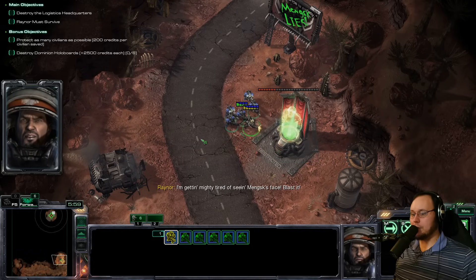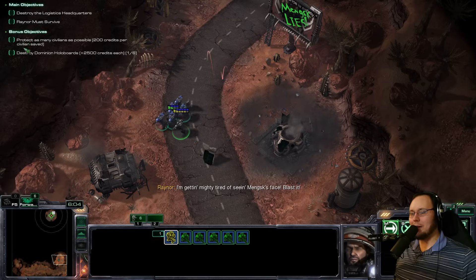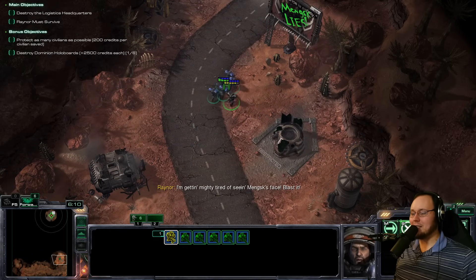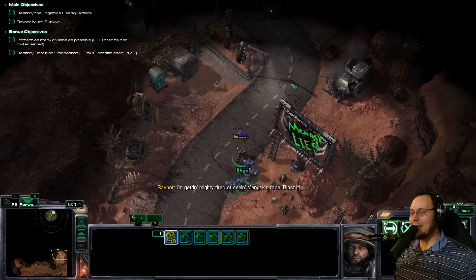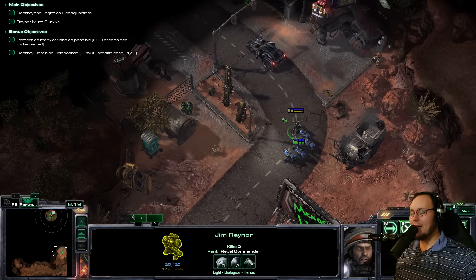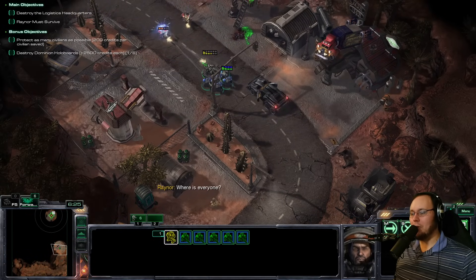Bonus objective: protect as many civilians as possible - I like that. 200 credits per civilian saved. Destroy the Dominion holoboards - 2,500 credits apiece. That's so cool. First of all, making the bonus objectives different is really nice, and making them actually matter on this mission is cool. I like it a lot.